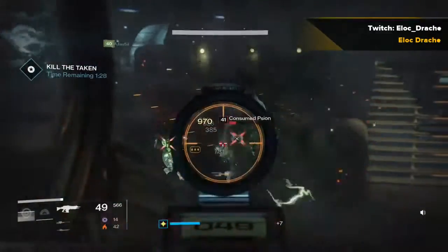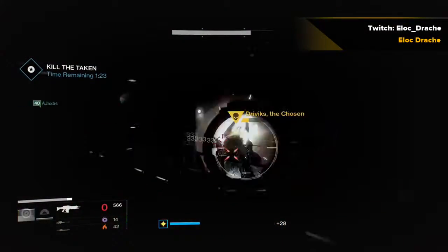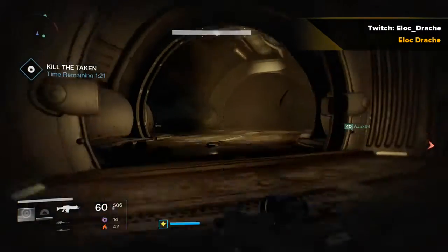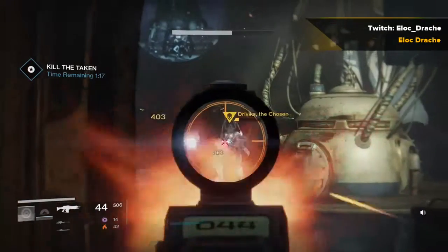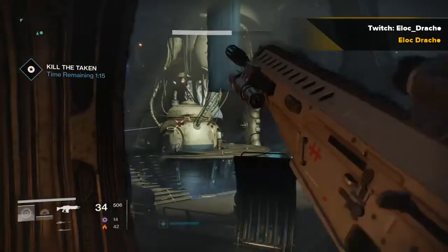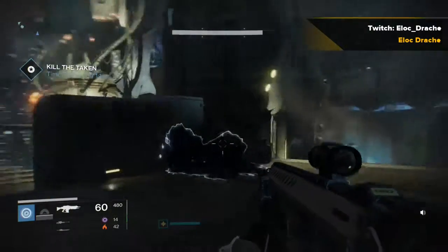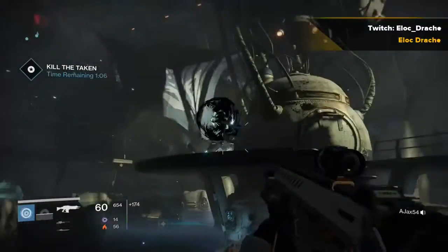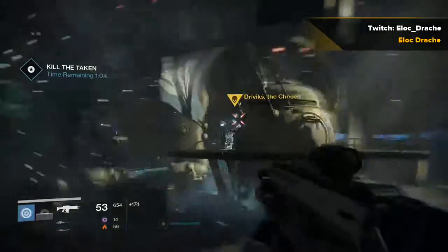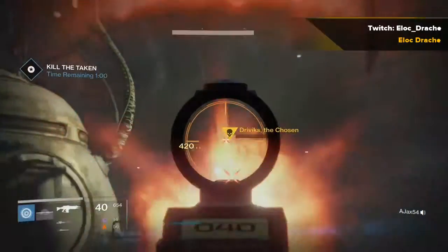You can see the boss jump down here — he doesn't always do that, it seems kind of random. I'm not sure if it's a glitch or just random that he falls down once in a while. He almost immediately goes right back up. At this point we had cleared all of the blights and all of the adds, leaving only the boss remaining. So we began just focus firing on the boss to bring him down, and we managed to do it with just barely enough time.